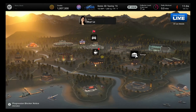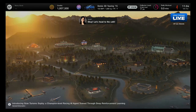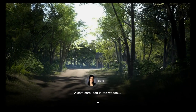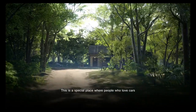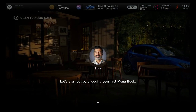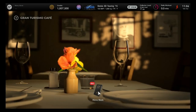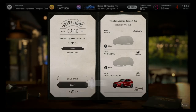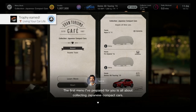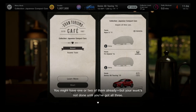Near the beginning of the game you're going to unlock the cafe — it's located right in the middle of the map. When you come into it you get a nice little intro cinematic, a cute little quaint cafe hidden in the woods. We meet Luca, who runs the cafe and the menu books for us. He'll give us our first menu book, which is just a quick collection of three Japanese cars — not too hard.